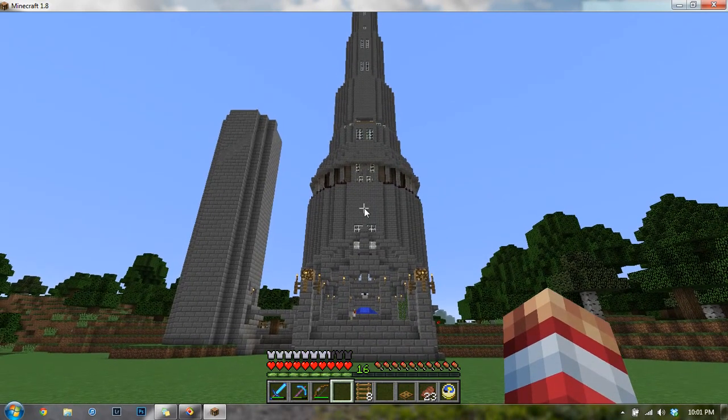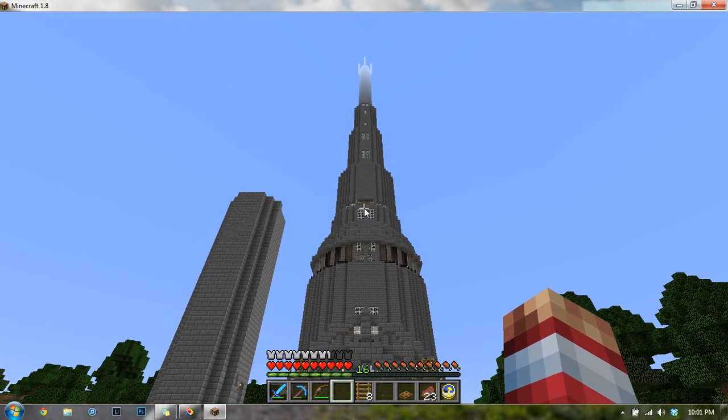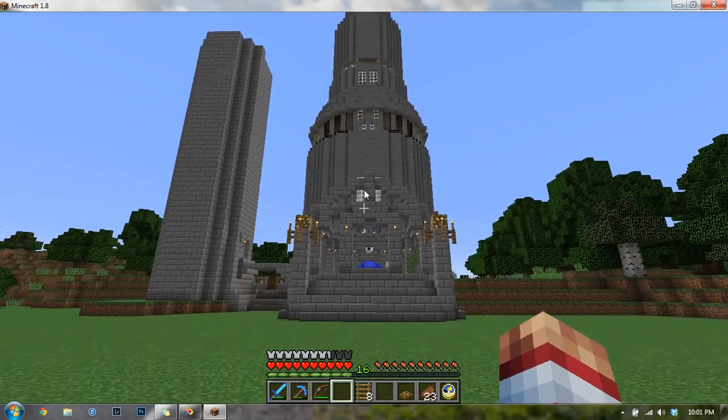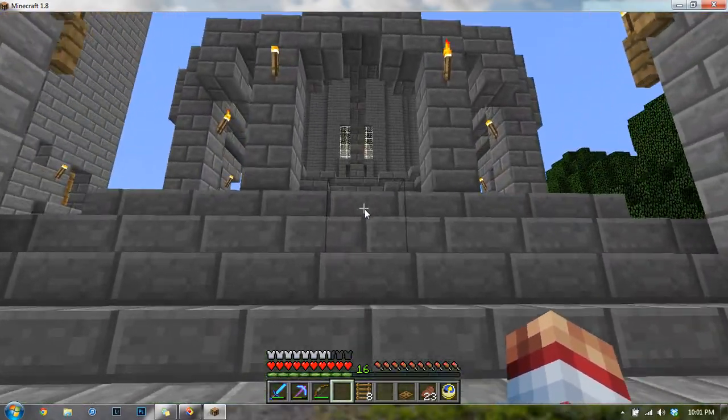All of it is built out of stone bricks, which you make by putting cobblestone into a furnace, smelting it until you get stone, and then crafting stone bricks out of the stone. You guys probably know. So I'm just going to start heading up to the tower and tell you a little bit about it as I walk through.